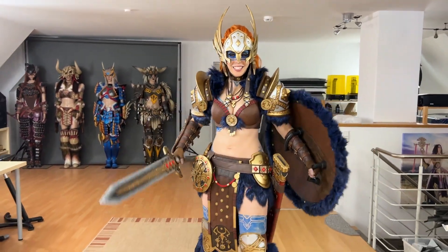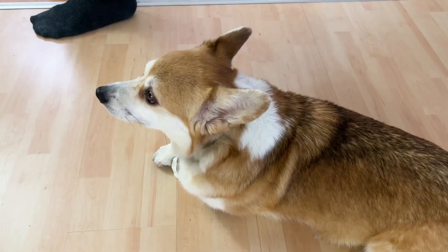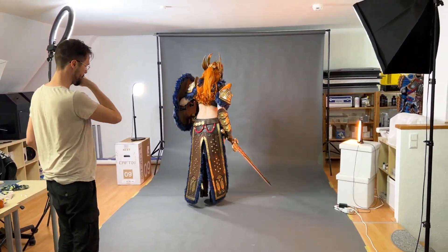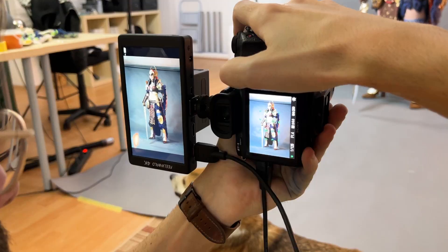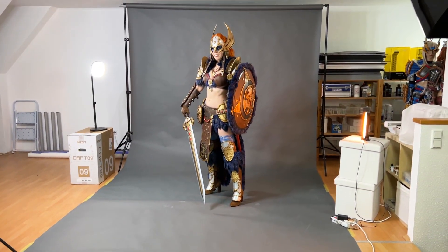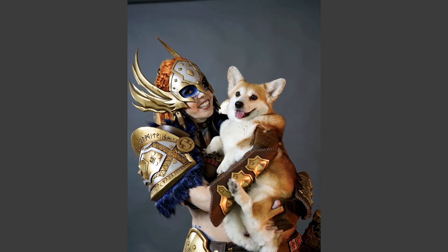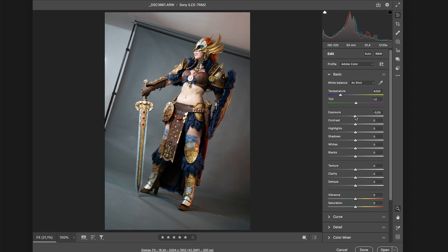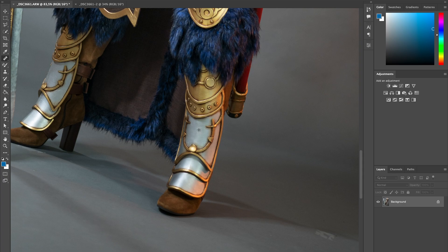First I needed a photo of Svetlana in her Valkyrie costume. Since we had nothing else available, I placed her in front of a gray wallpaper and set up some bright lights around her. I didn't actually follow any specific lighting setup, but just basically wanted to make sure she was well-lit from every side. Then we took plenty of different photos in some epic-looking battle poses.